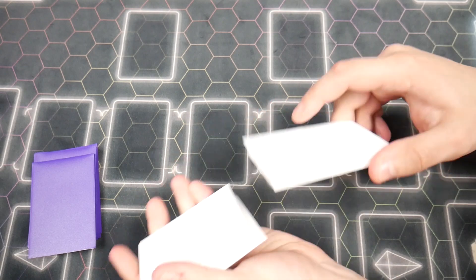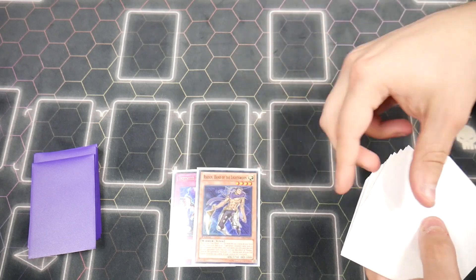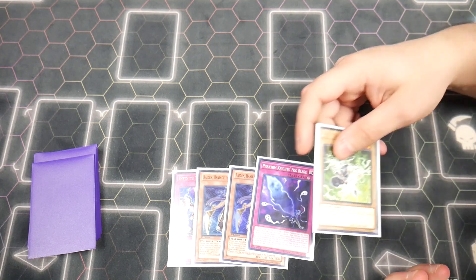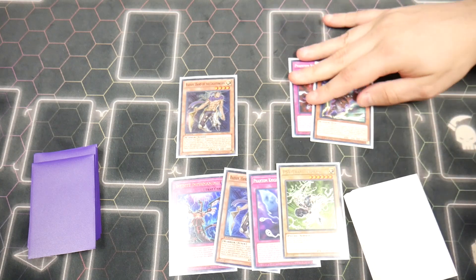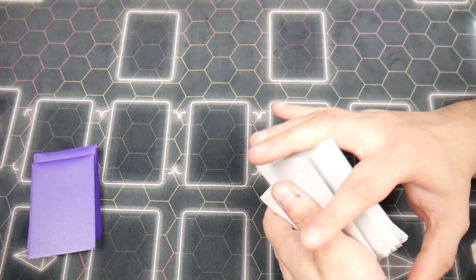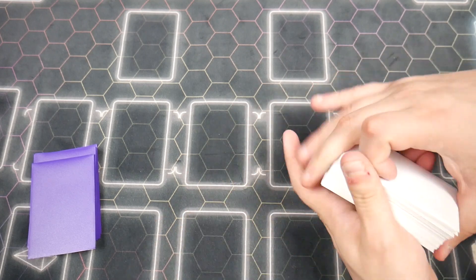Let's see if our third and final hand can be better and we can do fun things. Got Imperm, got Raiden, got Fogblade, got Driver. This isn't looking great either. Can we mill two cards with Raiden that are good? Suddenly we're bricking all of our test hands — it's really, really annoying. But we're going to try one more.